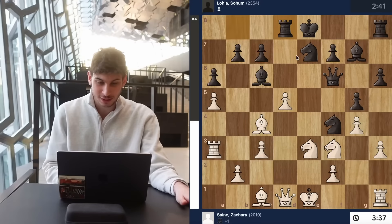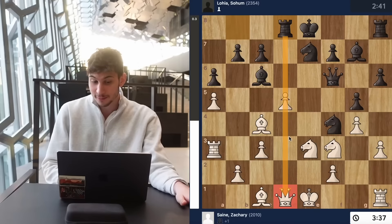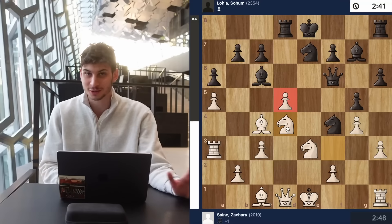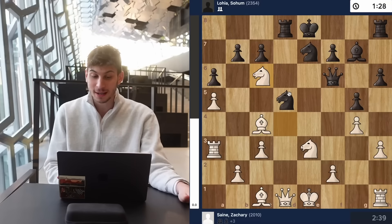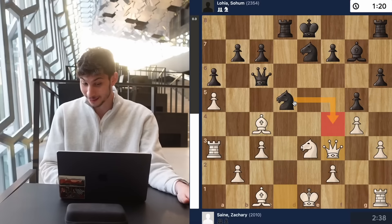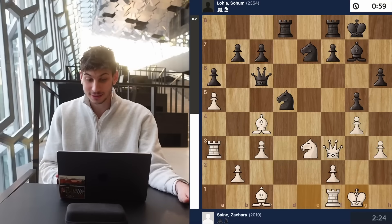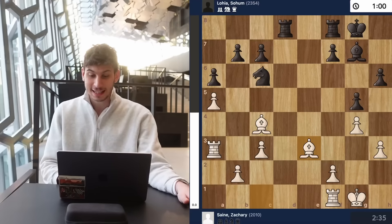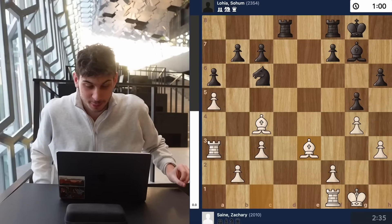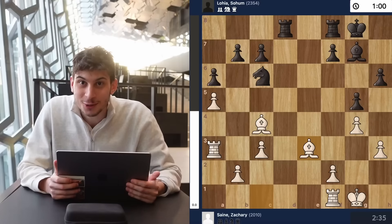After rook d8, putting pressure on d5 and pinning the pawn, I mask the pawn with knight b4, completely blocking it out, and give the pawn back in exchange for tons of trades. Queen f3 — my opponent should play knight f4 but instead plays castles. I castle and now we trade queens into a completely equal endgame. 27 moves played. We both have one to two minutes on the clock. It's completely stressful.